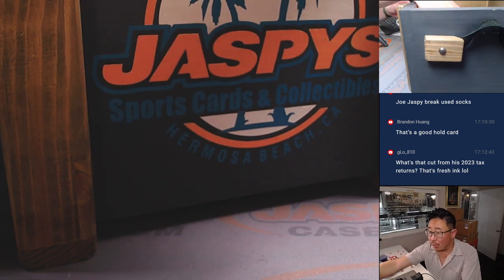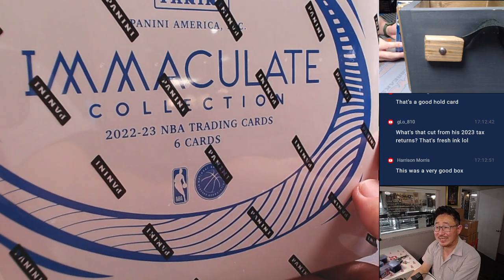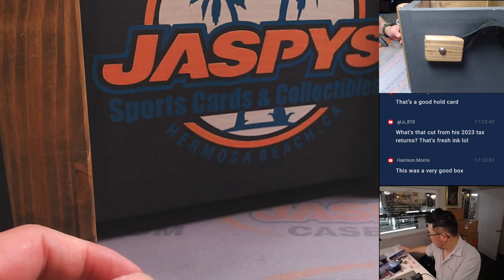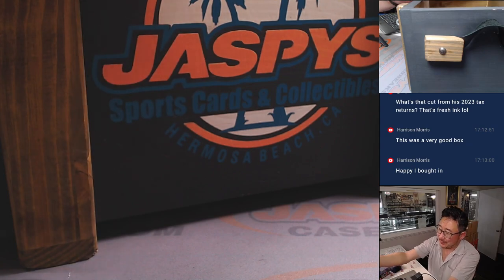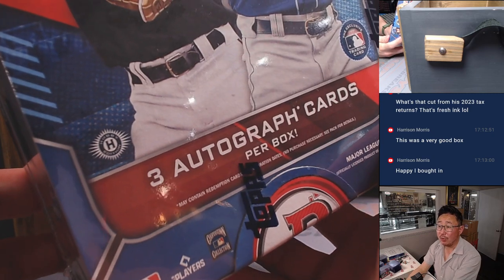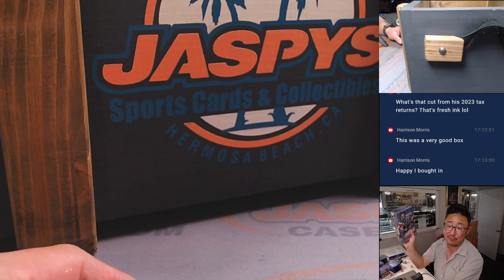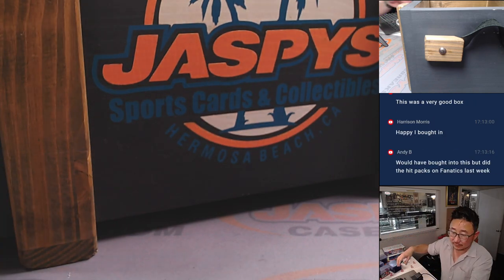Now we've got one box you've already seen. Someone's going to win a sealed box — a 2022-23 Immaculate Collection Basketball. And this is nice too: 2022 Bowman Baseball Jumbo, three autographs per box. Elly De La Cruz Bowman Firsts are in here.